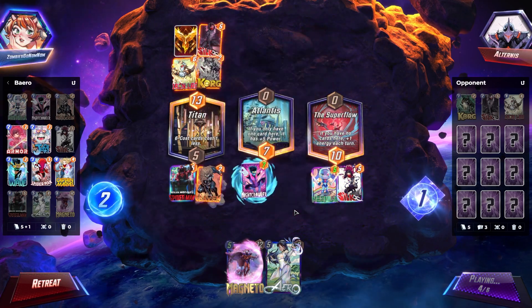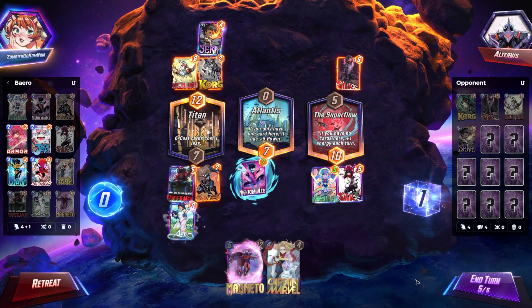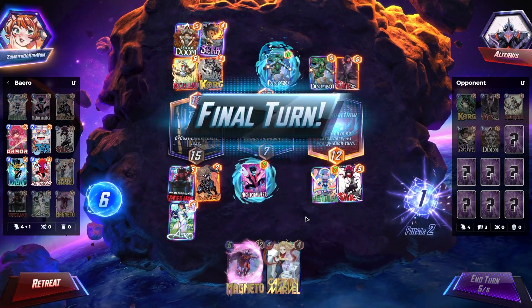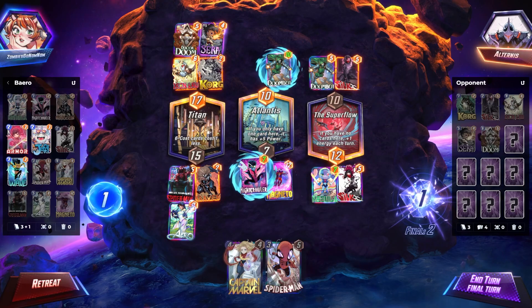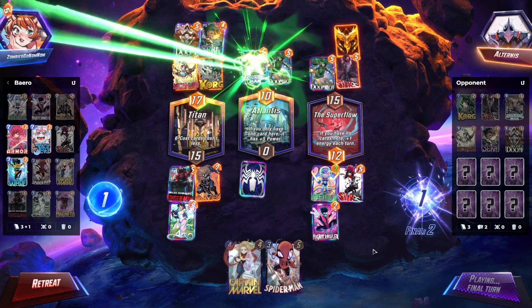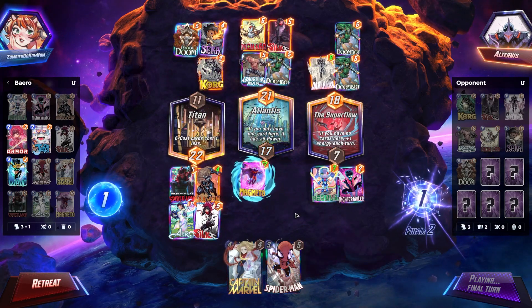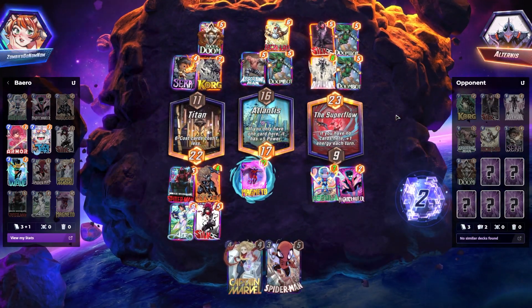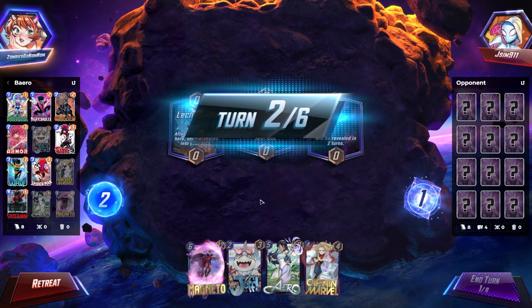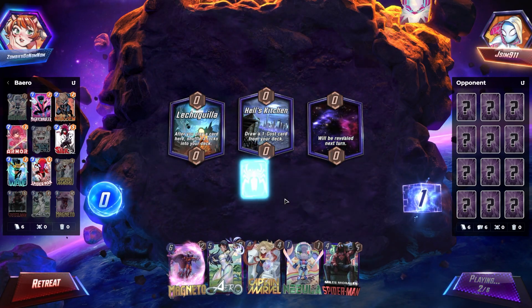Captain Marvel is a card I initially thought about cutting due to the nerf from five power to four power. However, she still serves a really valuable role — basically helping offset bad Silk RNG. Sometimes the outcome of the game is dramatically altered by where Silk decides to go, whether that's buffing Craven, missing out on his buff, or just needing that extra power in another lane. Wave is definitely the backbone of this deck though. Playing her on five and closing out with a big threat is super impactful, and she gives us a pretty big edge in the mirror.